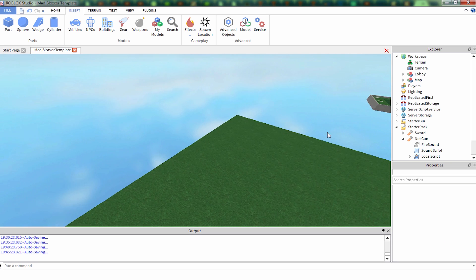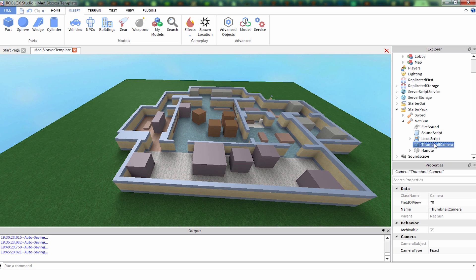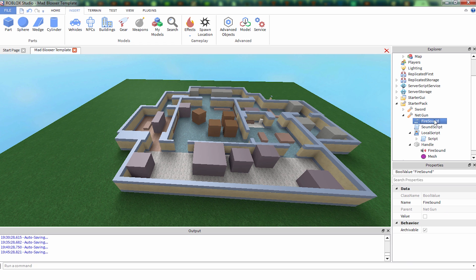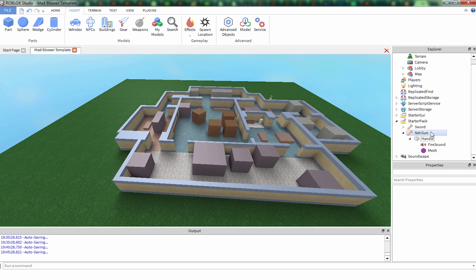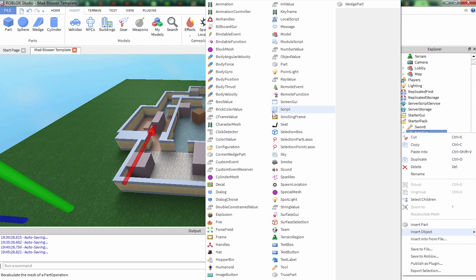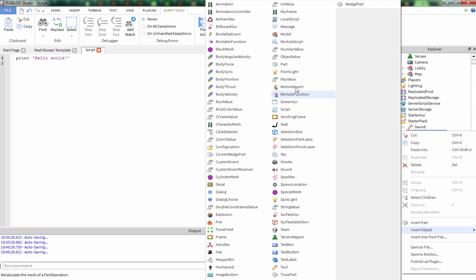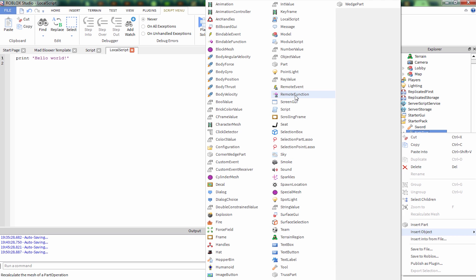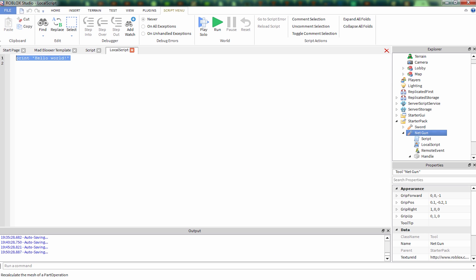So things you want to keep and get rid of - we're obviously going to want to remove the thumbnail, it doesn't matter. We're going to want to keep the sound. We can get rid of all the scripts because we're going to be recoding. So get rid of that, get rid of that. We want to insert a script, insert a local script, and a remote event. My name at the top, both scripts.